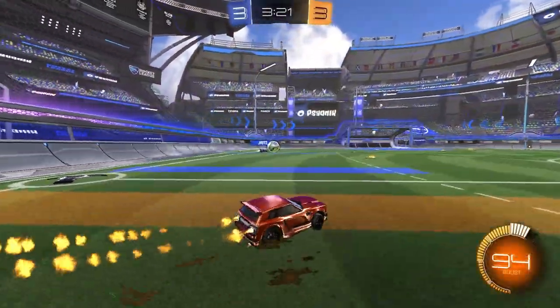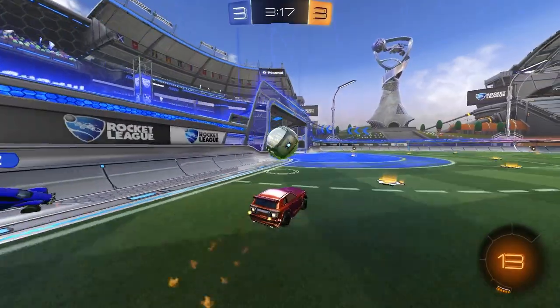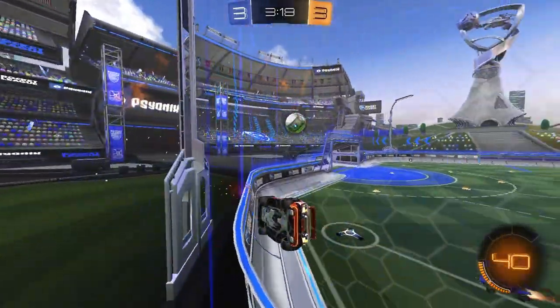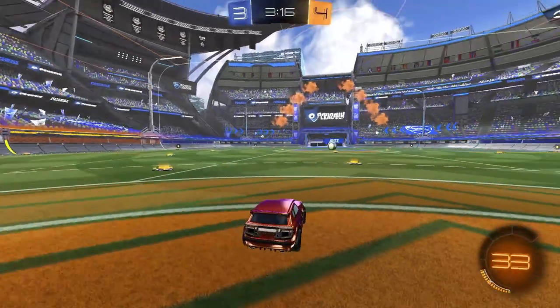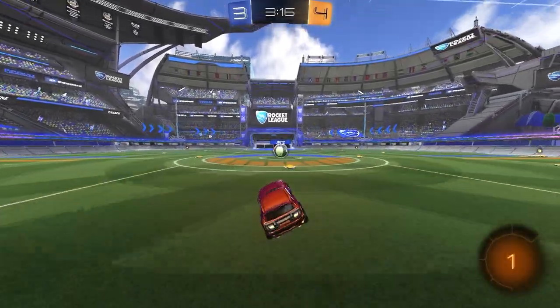I'm low boost, grab the boost. He takes it slow and has to get around the ball again, so I try to keep my speed. He goes for the demo — when you're on the wall you don't have many other options besides going off the wall, up the wall, or below the wall. I keep speed up and go down because he's coming up. Unless he demos me going down, there's nothing he can do — he's committed in his corner and the ball is in front of his net.